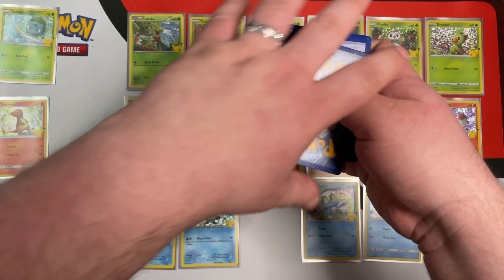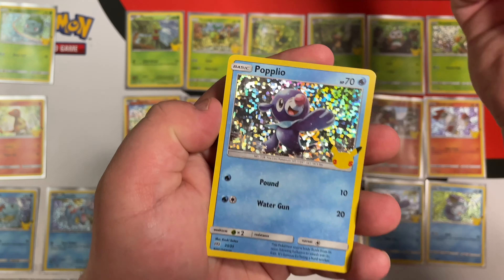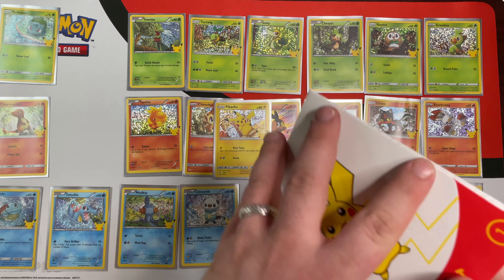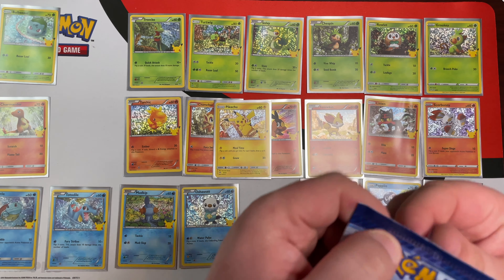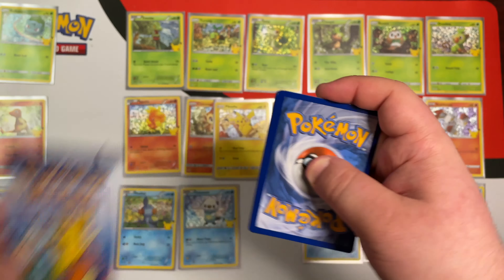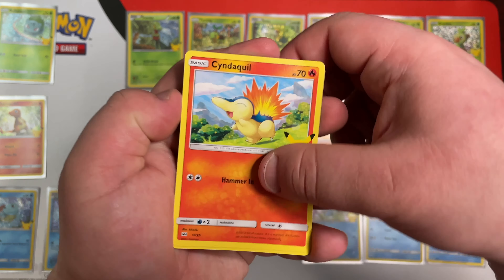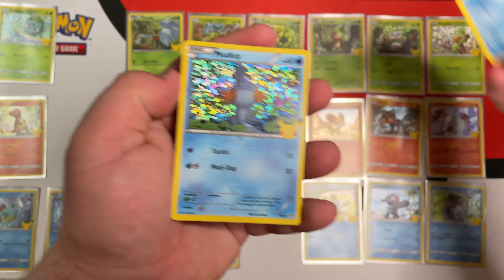Chikorita, Cyndaquil, or Piplup is what we're looking for. This pack has Fennekin, Oshawott, and Popplio — that's alright, we still got two more packs. Next pack: we got Grookey, Cyndaquil — there it is — Totodile, and Mudkip, which we did have.